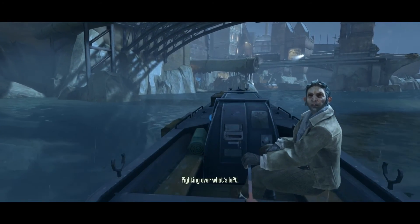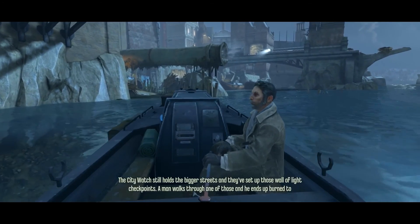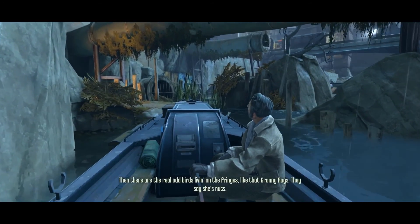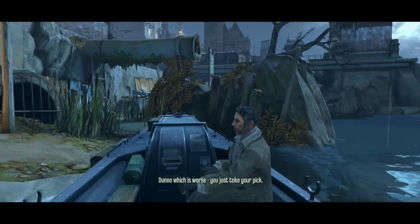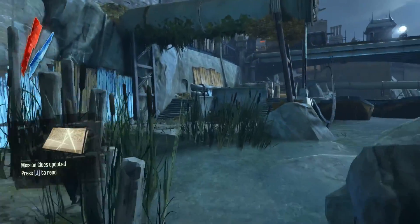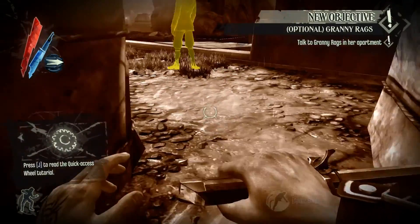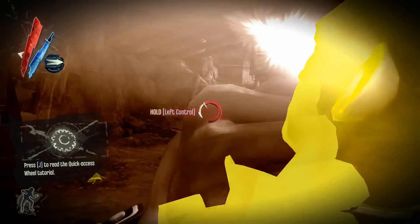I'm gonna jump right into the meat of the game right here. This is the second mission — High Overseer Campbell. This is the first mission you go on after you get geared up with your mask and your sword and all that. For my first playthrough, at least for the first few chapters, I'm gonna try to not kill anyone because there's a chaos meter. The more people you kill and the more things get disrupted, later on in the game things will become more chaotic and you'll face more guys. On pretty much every stealth game I play I turn the difficulty all the way up because I like that realism.